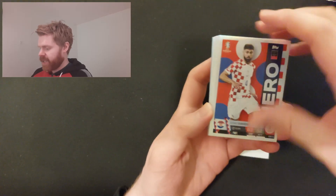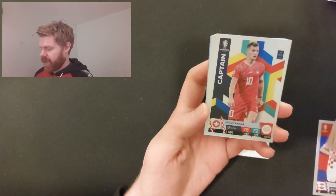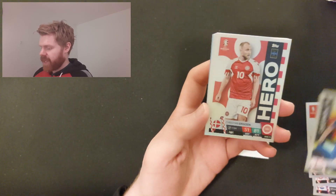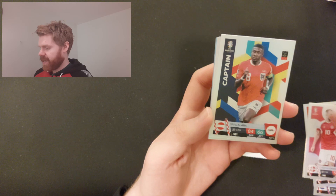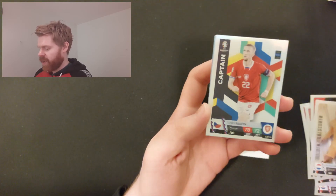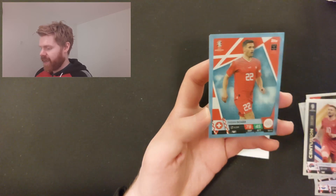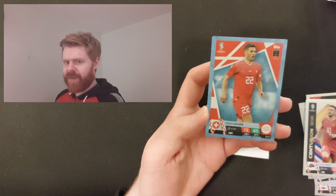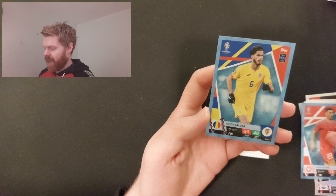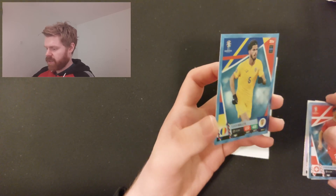Going through the rest of the inserts: Vadiole, Oliver Khan Legend, Xhaka, Kane Captain, Erickson, Alaba, Broja, the Pie, Golden Goal Scorer, Sučić Captain, Tadić Centurion. Then some blue parallels — every single one seems to match the national colors. There's one for Switzerland and Baluta for Romania, which doesn't match as well but still pretty nice.